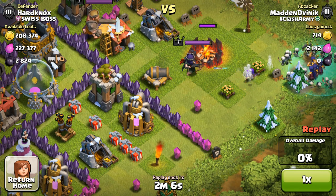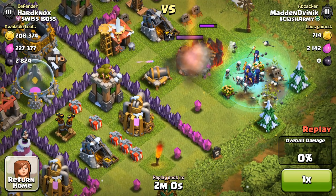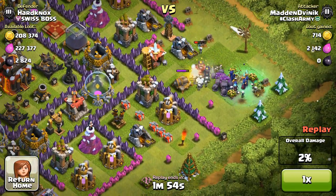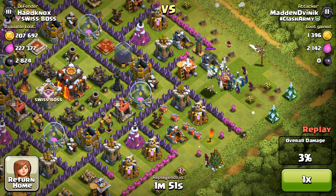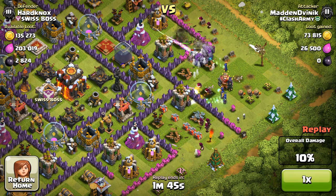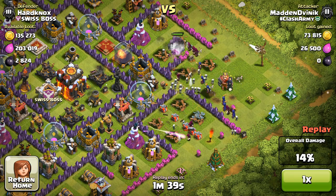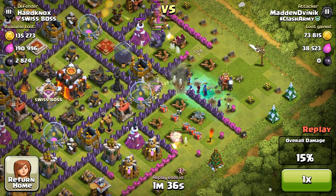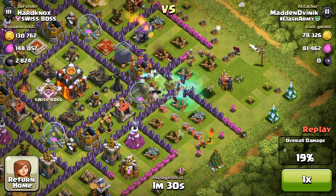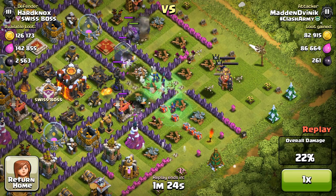We start by deploying a few archers, then I deploy all the witches — in this case all of them. The skeletons are gonna take the heroes out. We haven't tried the clan castle yet — probably no clan castle troops since the guy hasn't been active for about 24 hours. With the golems, I've learned to deploy one at a time, because usually they get distracted by defenses outside the base. The heroes I use last — as a final thing to take out the town hall.